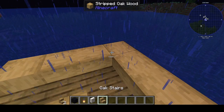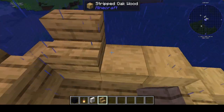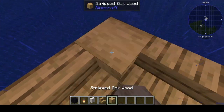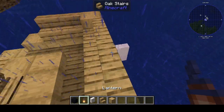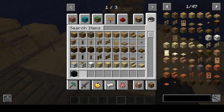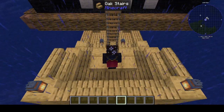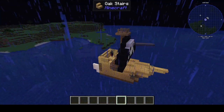I also decided that the top wasn't good enough, so I just did stair stuff. I sort of just did this along the thing, and then put two lanterns there so I have light. Eventually, all you need to do is shift right-click on the wheel.